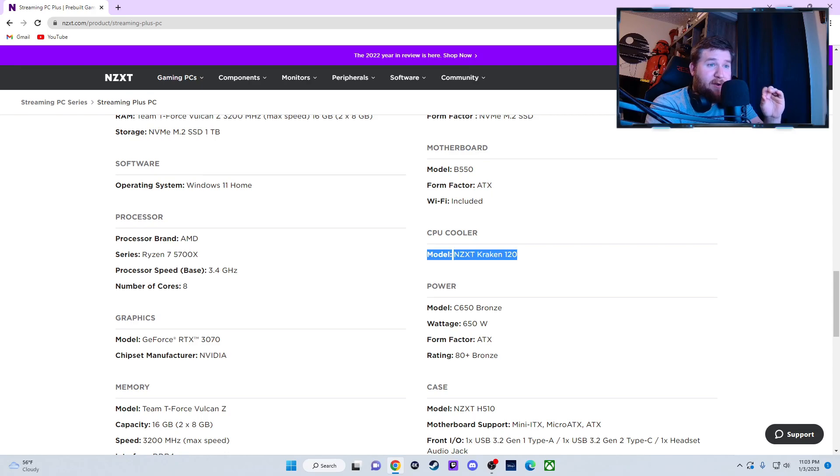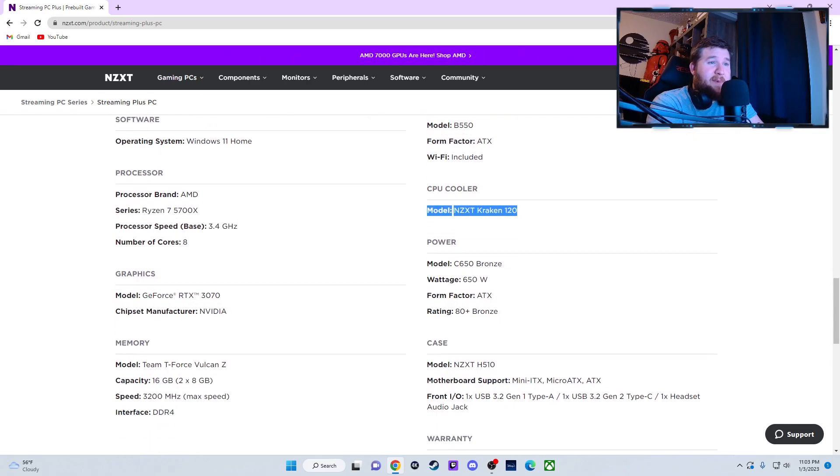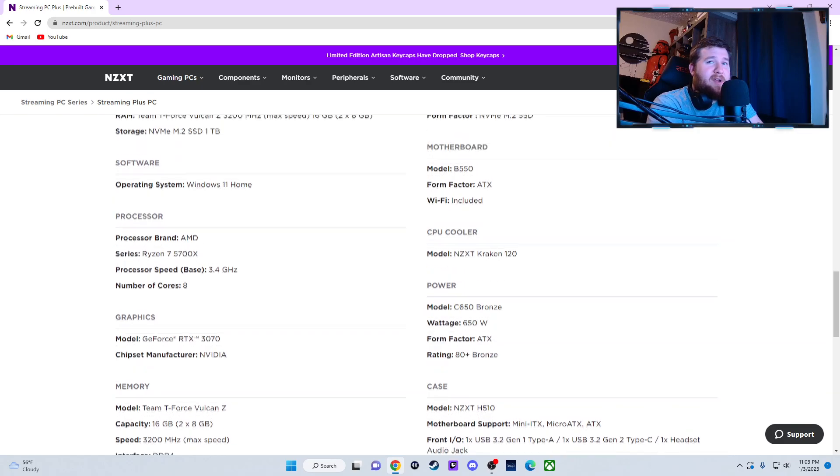Now the Kraken 120 — when I ordered mine it said it came with a Kraken 120 but it actually came with a 280mm radiator instead. So I'm not sure you can really go by the listing, but if it does come with a 120mm I would think about upgrading to a 280mm radiator so you can just slap it in the front. That would probably run you another $100 or so extra.